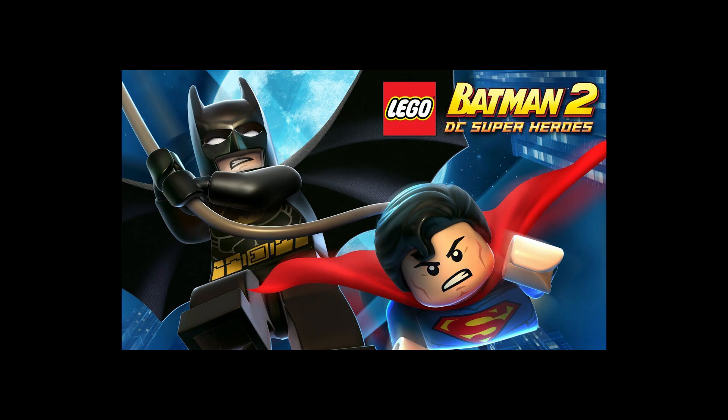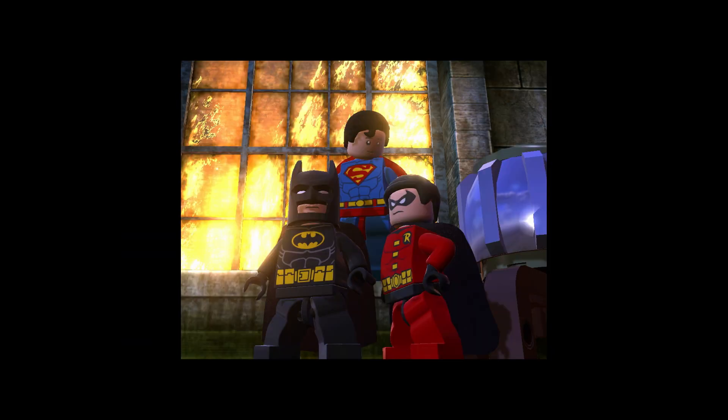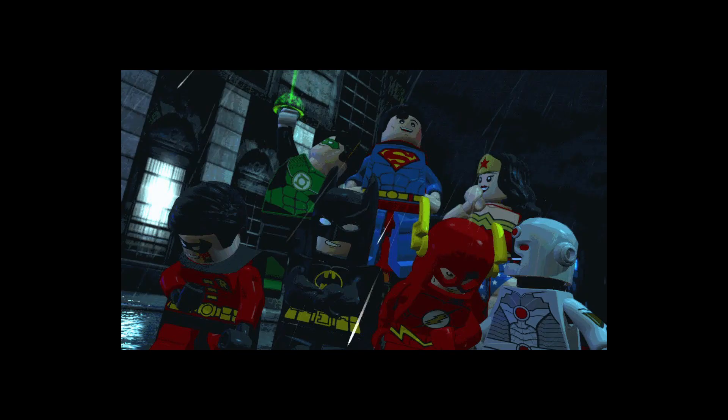LEGO Batman 2: DC Super Heroes is a 2012 LEGO-themed action-adventure game developed by Traveler's Tales and published by Warner Bros. Interactive Entertainment. The game is a sequel to LEGO Batman: The Video Game and the second installment in the LEGO Batman series. The game's main storyline follows Batman, Robin, and later Superman as they attempt to foil the Joker and Lex Luthor's plans to have Luthor become President of the United States, joining forces with the Justice League along the way. As a result, the game's cast is larger than its predecessor and includes characters outside of the Batman series.